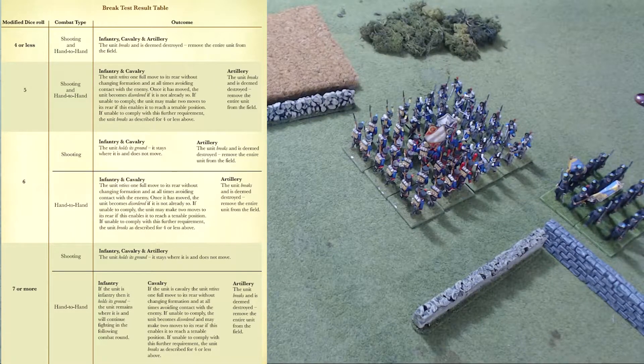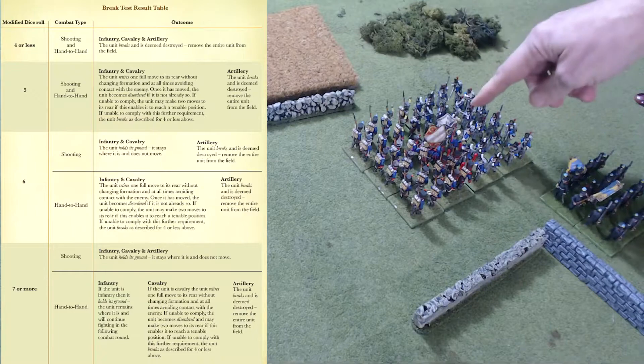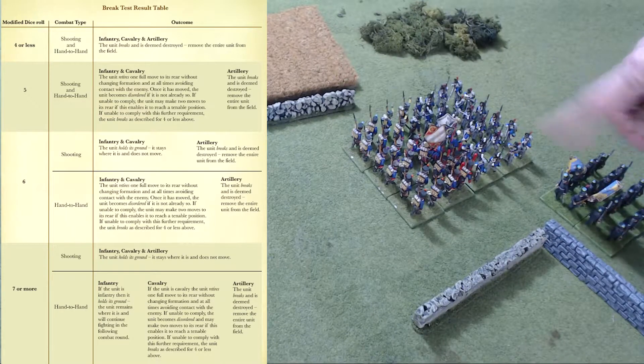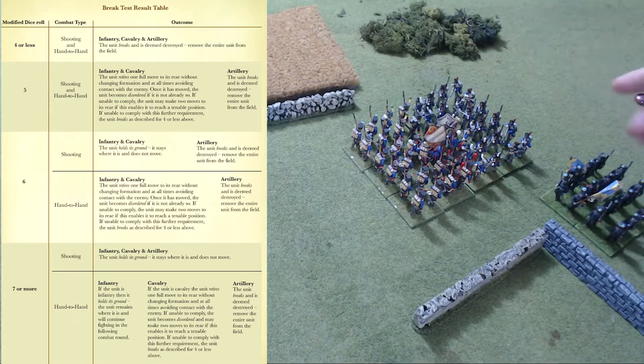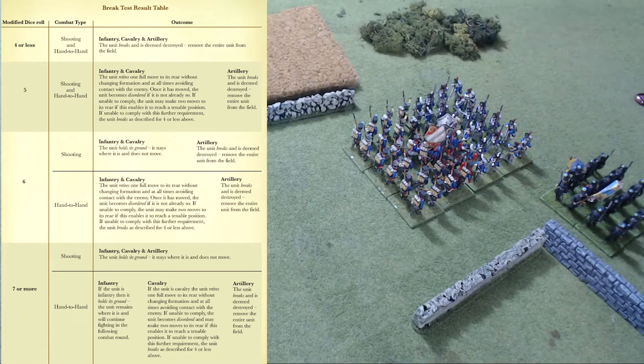So let's say this unit was actually supporting this British unit off screen that you can't see. Even if they break, since they are in a support position they would have to make a test. Even though they're not actually supporting them, they glanced over and saw that unit running and scattering for the hills, so they have to make that test as well.